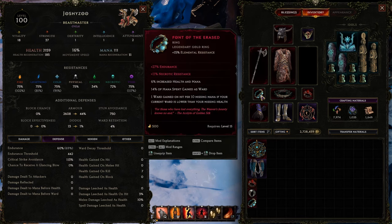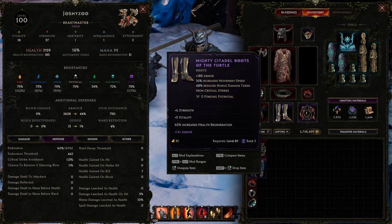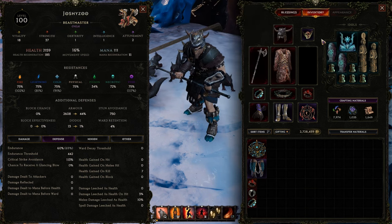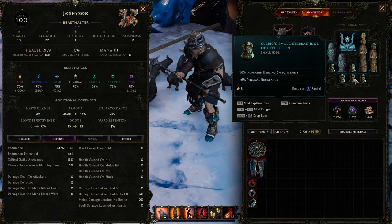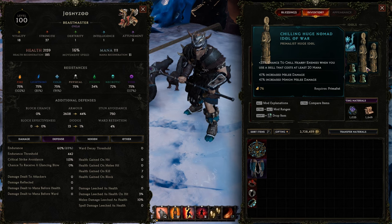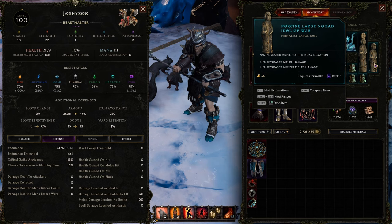If you don't want to use Font of the Erased, that's fine — it's here nor there. The boots I have are really just a ton of armor — about 900 armor just on those boots. The necklace has a ton of resistance: physical resistance and necrotic base, plus 34% elemental resistance across the board and lots of healing and regeneration. Finally, the idols are mostly increased health — percent increased health, Healing Effectiveness, and lots of physical resistance to keep that capped at 75% with their help. A couple of damage idols I like are increased melee damage, minion melee damage, and increased minion melee attack speed. These are Primalist idols to keep an eye out for.